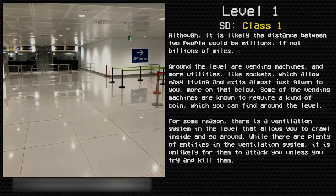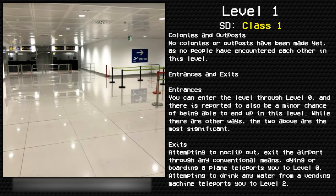While there are plenty of entities in the ventilation system, it is unlikely for them to attack you unless you try to harm them. Colonies or outposts: there are no colonies or outposts on this level, and no people have encountered each other yet in level one. Entrances: you can enter the level through level zero, and there is also a minor reported chance of ending up in this level through other means.